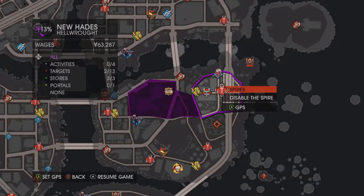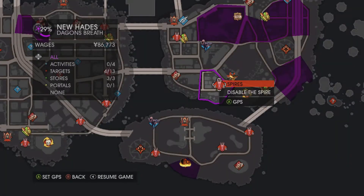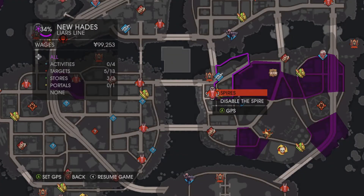Here is the second one of the Forge area. Here is the third spire. This is the fourth one of the Forge. This is the fifth and final spire of the Forge.